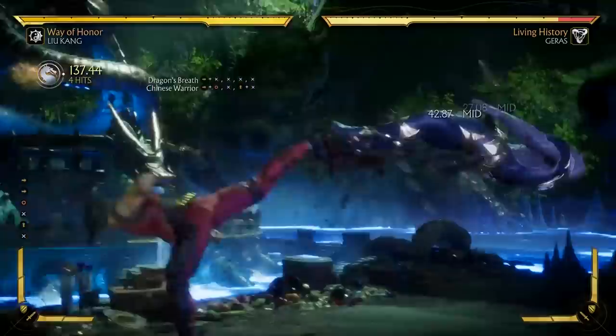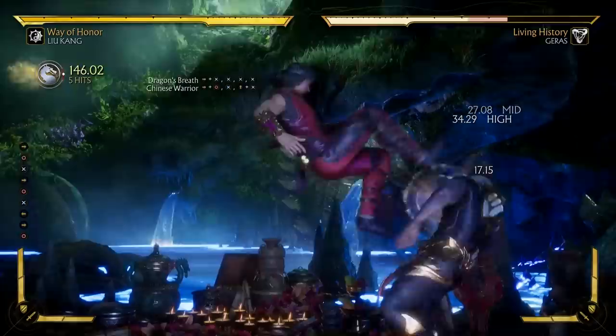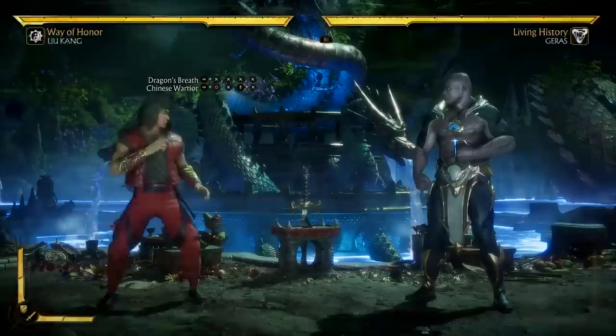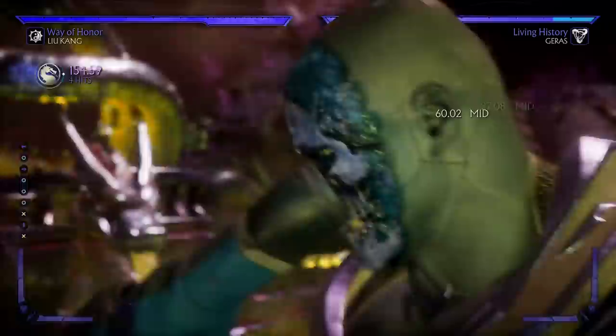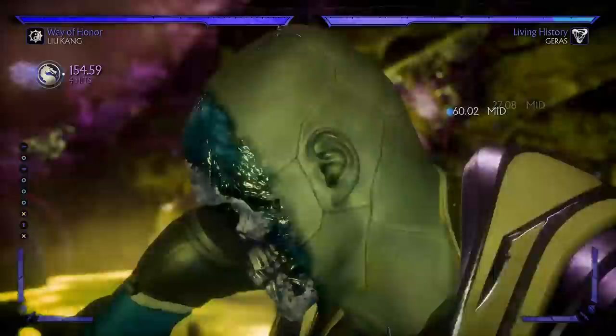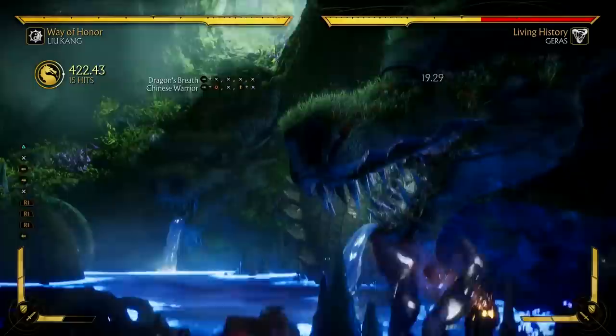Chinese Warrior is a fantastic neutral string. Every attack is a mid, and it's not a dial-in combo, so you can wait to see if the first three attacks land — if they do, cancel into a special move. If they don't, you can do the final attack to try and trick the opponent with a frame trap, because even though the opponent can interrupt that final hit, they have to do a very fast light attack. This move causes a crushing blow on counter hit or as a punish. From mid-screen you don't get much after it, but in the corner this crushing blow can be a go-to combo starter. And that final hit is plus on block, so it's a great way to pressure the opponent, especially if you have them cornered.